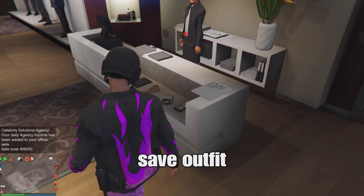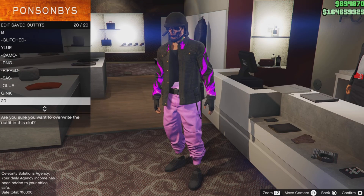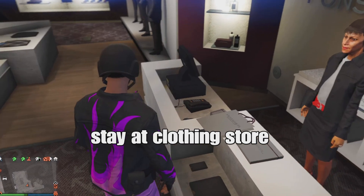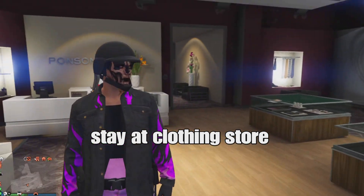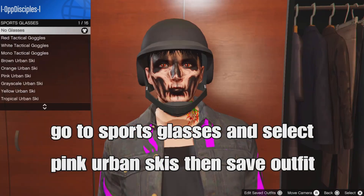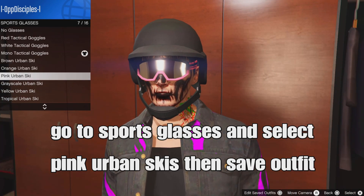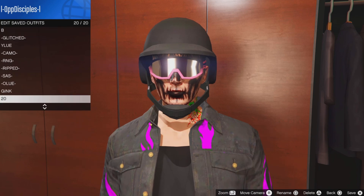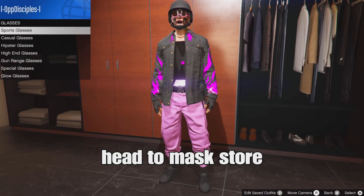Stay at the clothing store to add a pair of glasses to the outfit. Go down to sport glasses and select the pink urban ski glasses — the pink and black ones. Then save your outfit in the slot. After that, head to the mask store to add a mask to glitch in with the glasses.